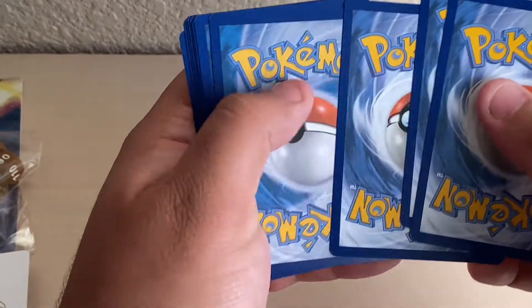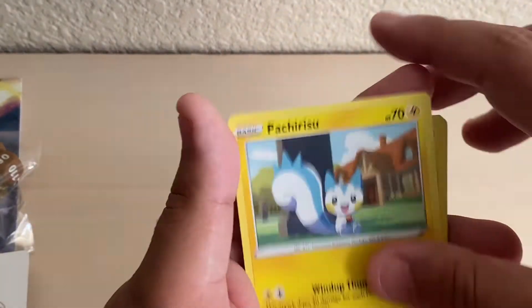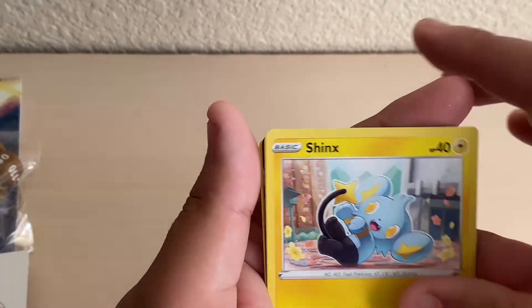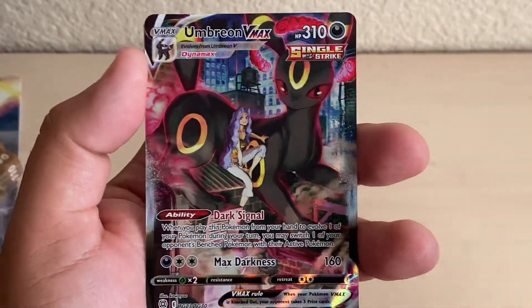Another pack — final two. White code card again. Energy Poison, Ultra Ball, Kindler, Parcherisu, Electabuzz, Bidoof, Shinx, Grimer, Duskull, Umbreon VMAX Single Strike — nice! And a Lumineon V Raptor.